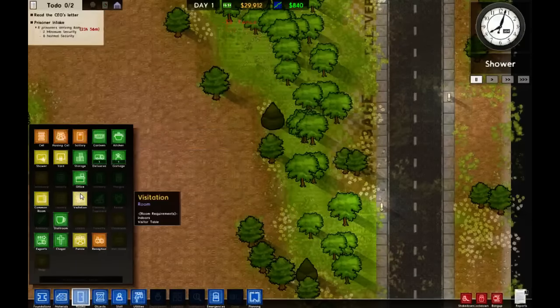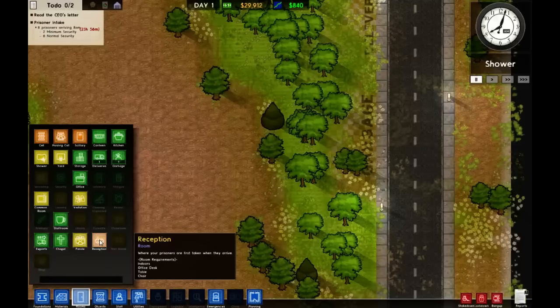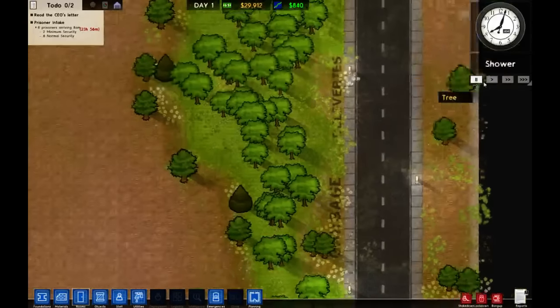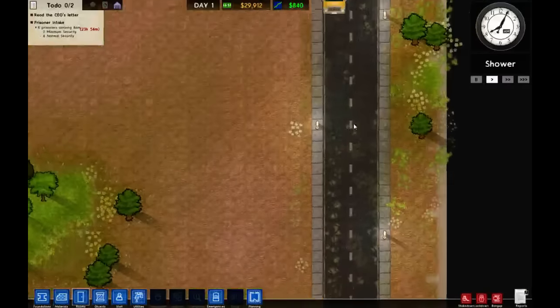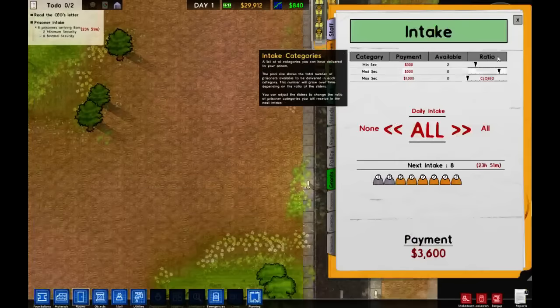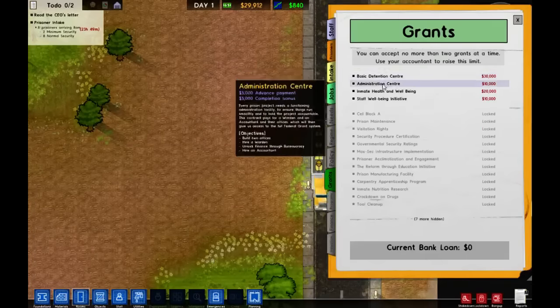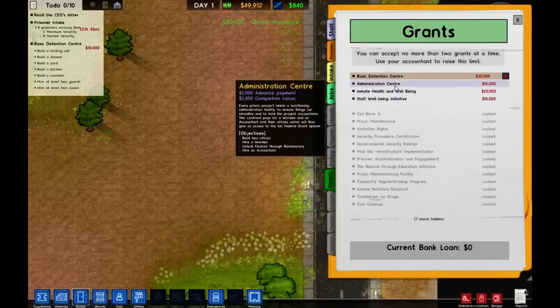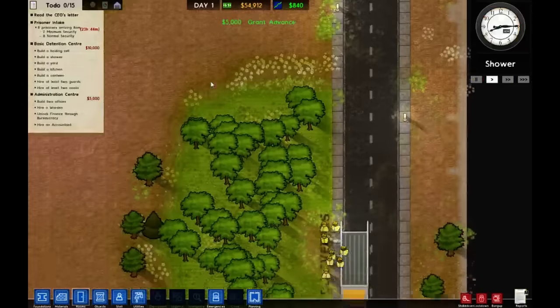One thing I want to do is put a reception room in — this is something I always ignore. Let's find it on the list... there it is. Reception: where your prisoners are first taken when they arrive. It needs to be indoors, needs an office desk, a table and a chair. So we're going to have a reception up here with a double-gated exit. Let's get the workers going.